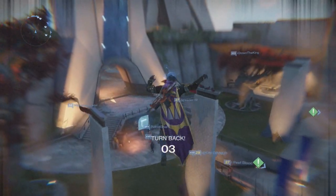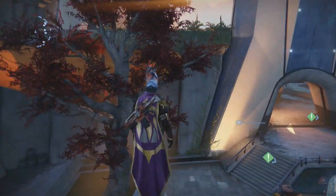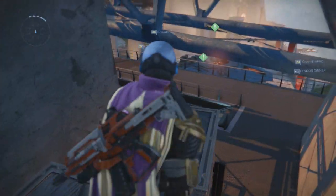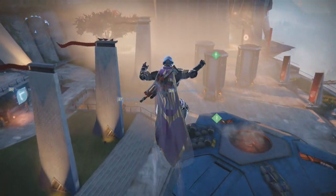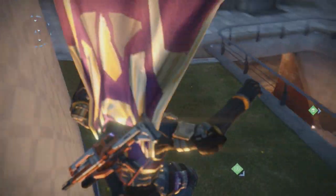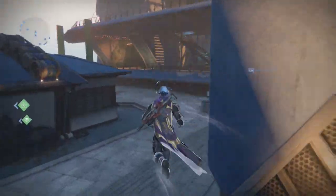I didn't get a chance to really mess with this too much, but pretty much you just want to jump on top of these boxes, then run and jump towards the metal beam, spam the A button, and try to jump off of it. If done correctly you will fly — it's that simple.